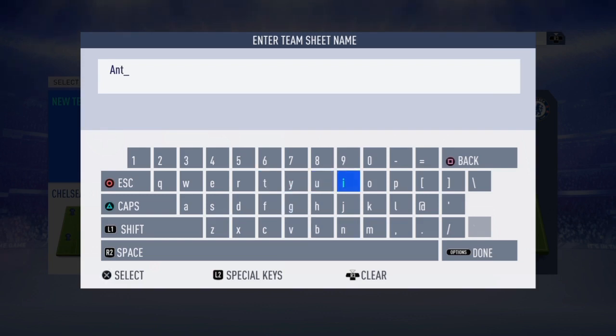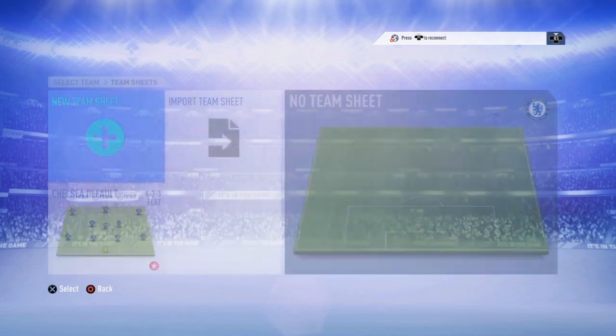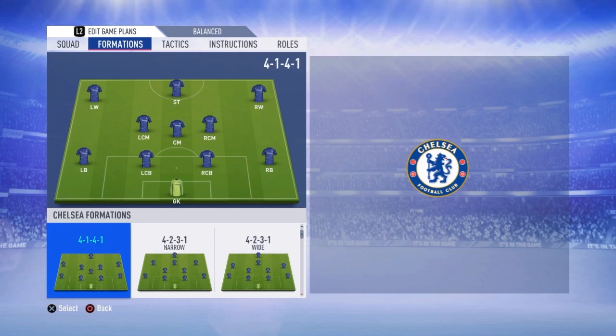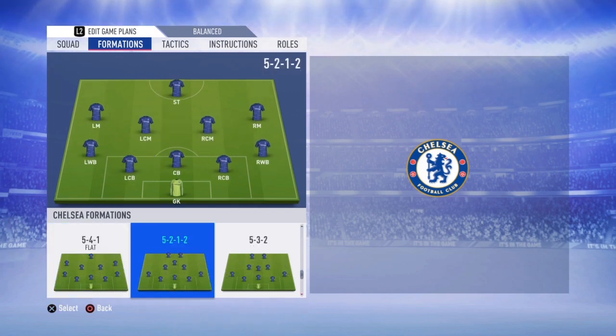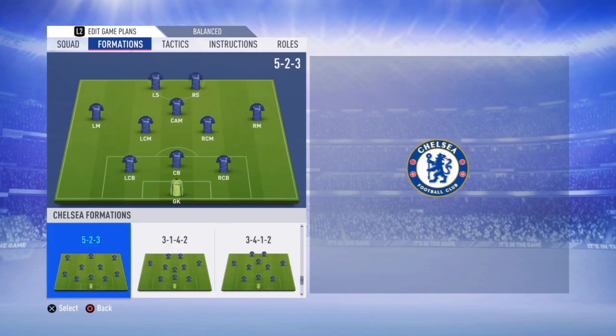Antonio Conte is the second manager in English Premier League history to win 13 of his first 16 games in charge. Being 3-0 down at Arsenal, Conte reverted to a 3-4-3 system familiar to him at former club Juventus and Italy. That tactical change propelled Chelsea on quite a scintillating run that saw Chelsea sit at the top of the table on Christmas Day — a position occupied by eight of the last nine champions of England.